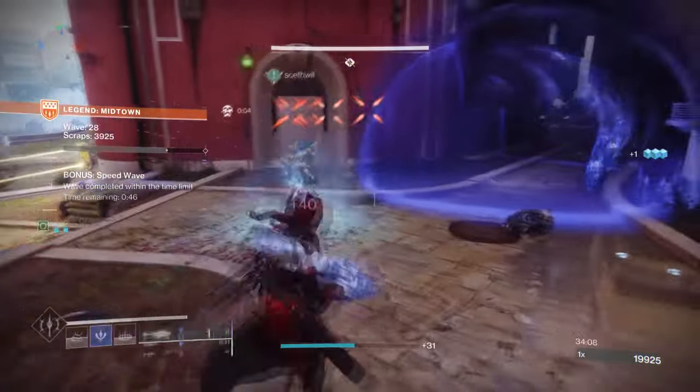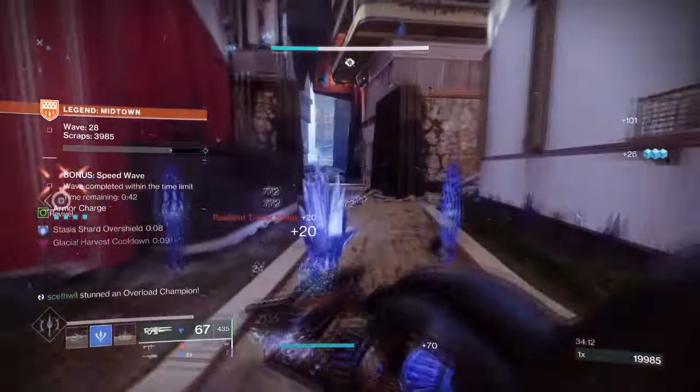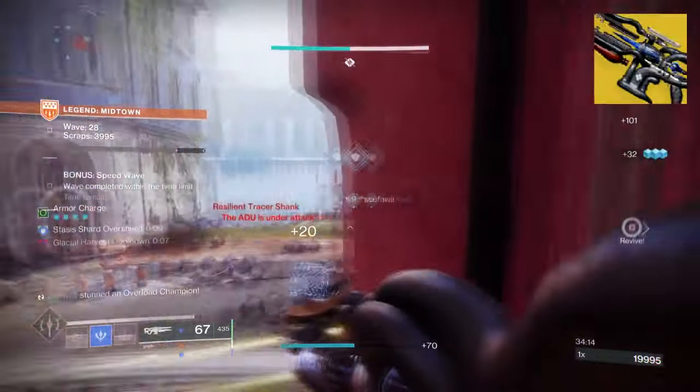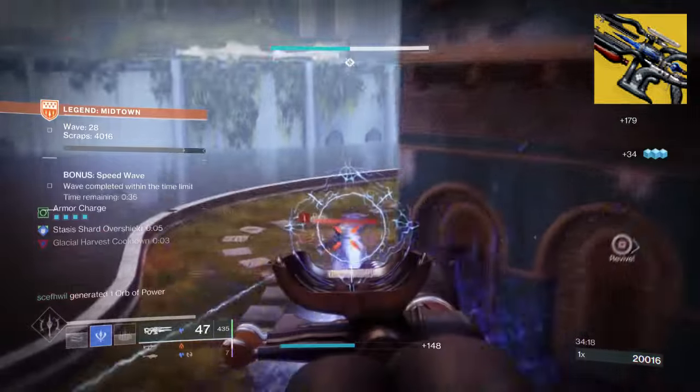Something like Wave Splitter, Polaris Lance, Coldheart, and Aegis Scepter. In fact, this is where Aegis is perfectly used because of its Catalyst, which turns our super energy into more raw power for the weapon.